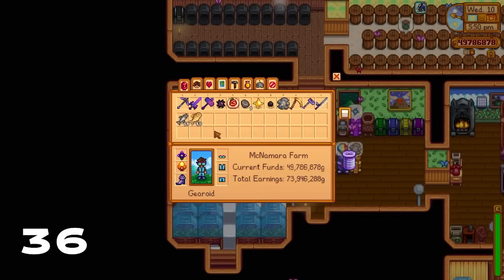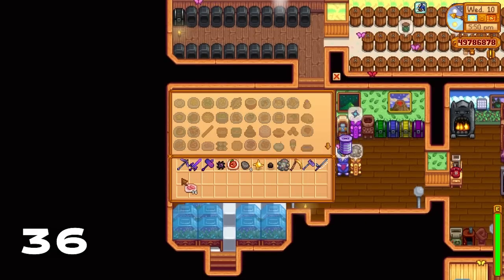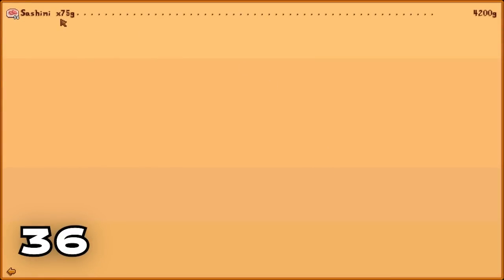If you have fish that aren't worth a lot of money, you can very easily turn them into sashimi, which sells for a lot more than regular fish like chubs and carp. Using this method you can make a lot more money out of fishing.